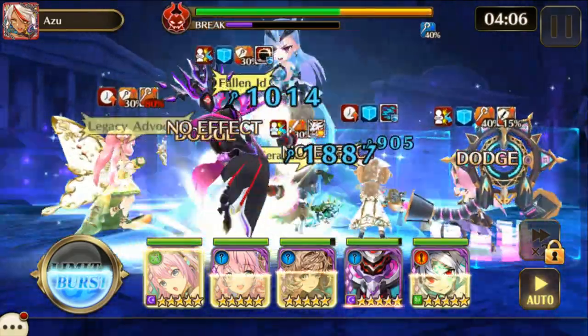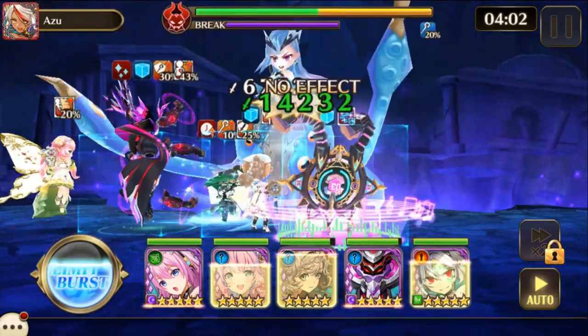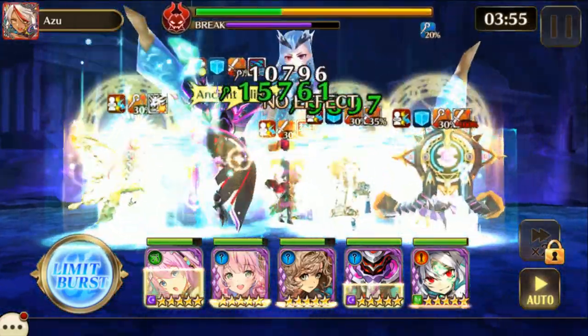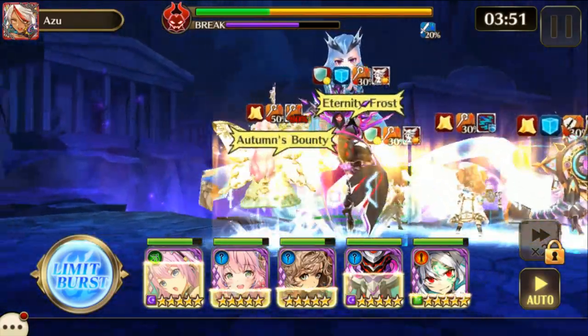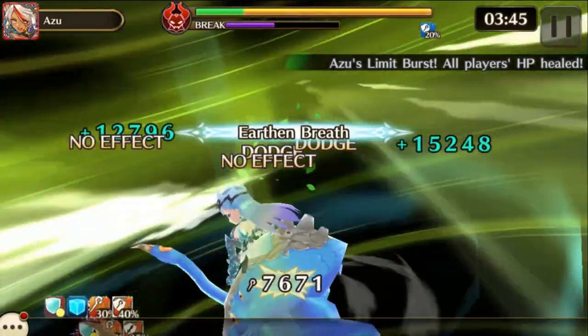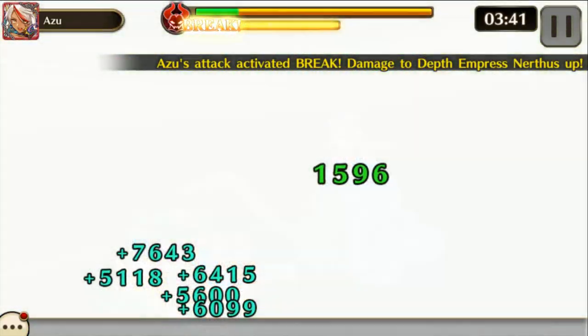She also has aqua field, so you're going to have to use high aqua field rings. There's no real way around that or you're going to die pretty fast. Her skill actually applies vortex to Aesir, humans, and elves — and vortex is just like a pretty strong version of stop so you're not going to do anything. So avoid using those races.